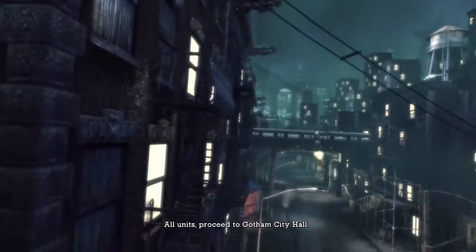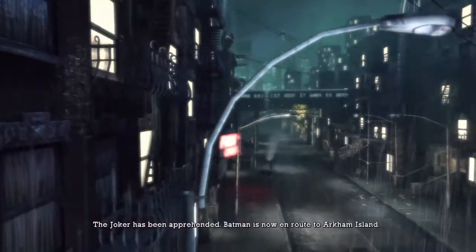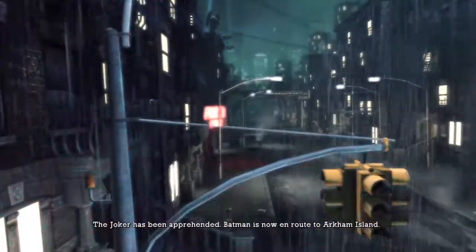The Marrs is moving to Arkham City Hall. The children have been apprehended. Ratman is now en route to Arkham Island.